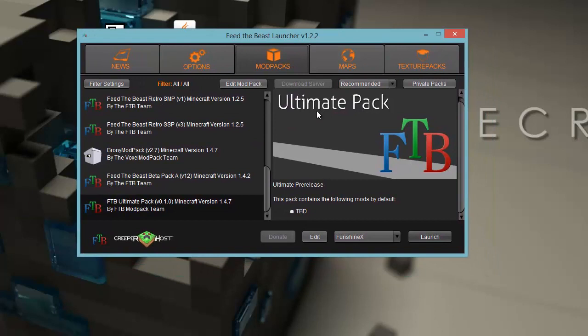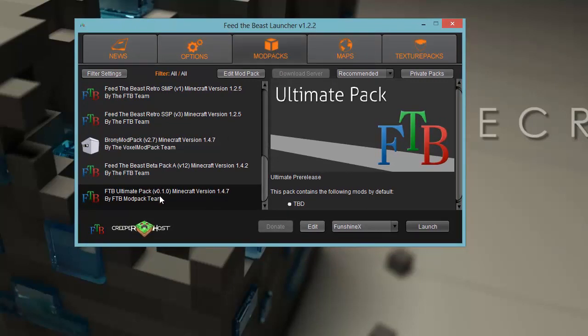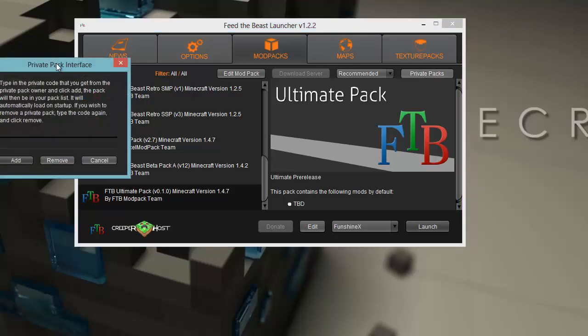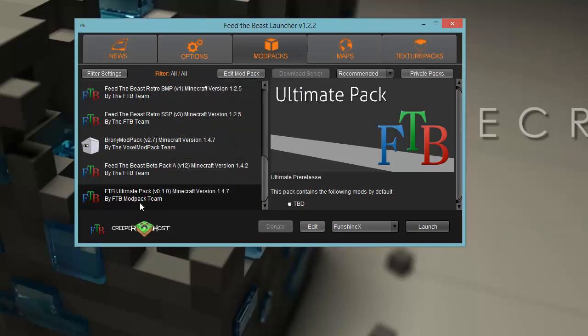Bring up the Feed the Beast launcher. Go into Mod Packs — you'll see mine shows the Feed the Beast Ultimate pack, but yours probably doesn't. Here's how to get it: go over to Private Packs. It's going to give you a pop-up asking for the private pack code. Just type 'ultimate' and hit Add. It's going to now appear in the list, and you click on it and hit Launch. That's as easy as it is. Feed the Beast Ultimate pack is out — go get it.